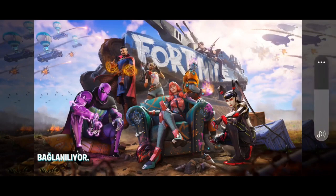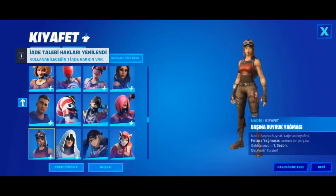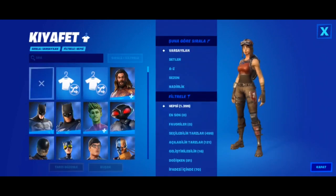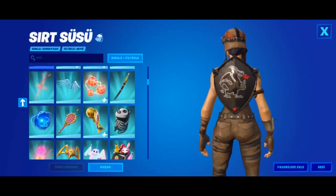Wait until you load up into the lobby. Once you load into the game, you should have the Renegade Raider skin. If you go over to your locker, you should have every skin in the entire game and you'll be able to scroll through and choose any of the skin styles or pretty much any skin in the entire game. You can also choose from other cosmetics.